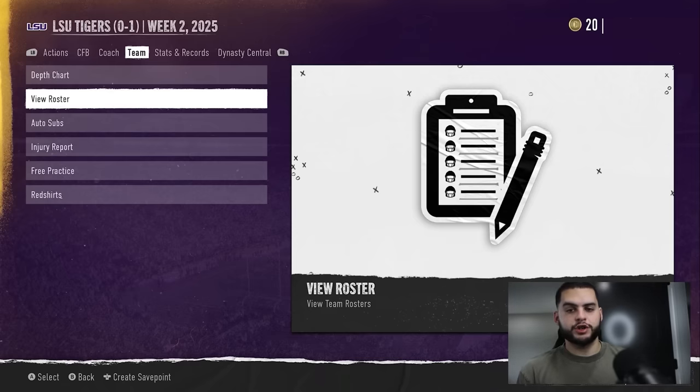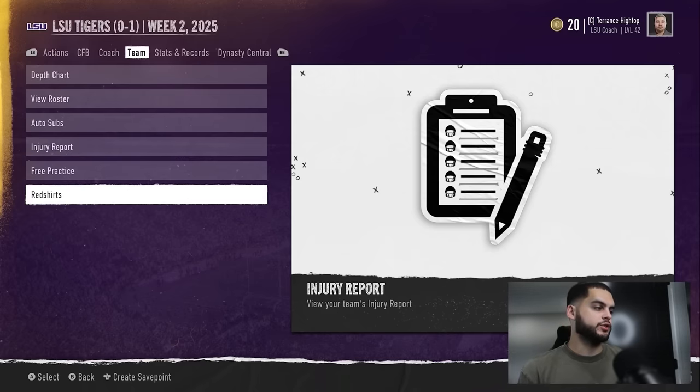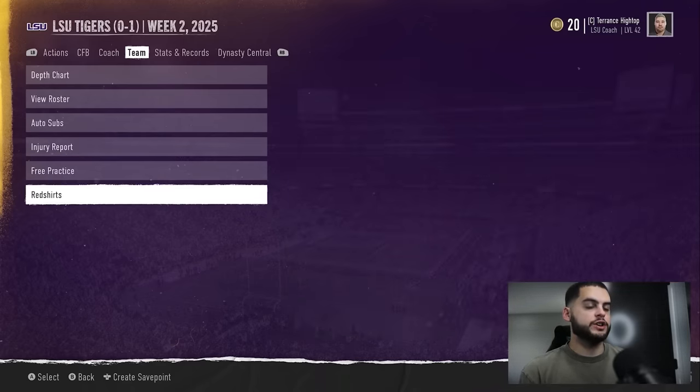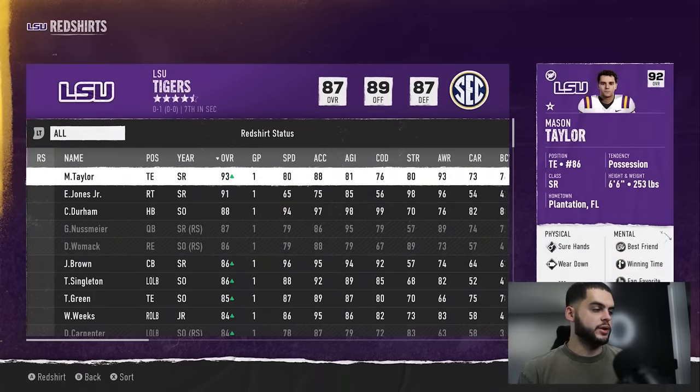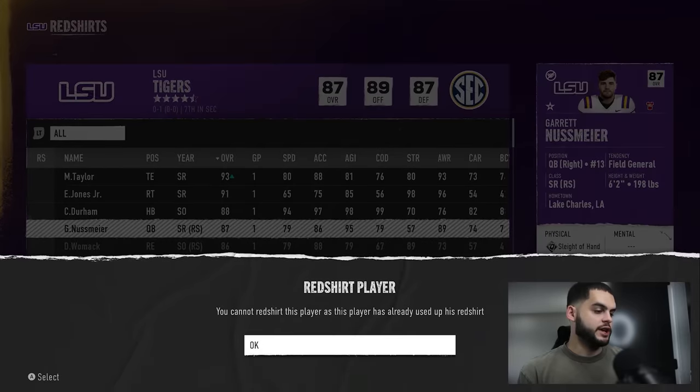First, I'll show you how to redshirt a player. If you go to the team tab and scroll down to redshirts and click here, you can manage your redshirt players. The ones grayed out are players that can't be redshirted. For example, if I click on Nussmeyer, it says you cannot redshirt this player as he's already used it.